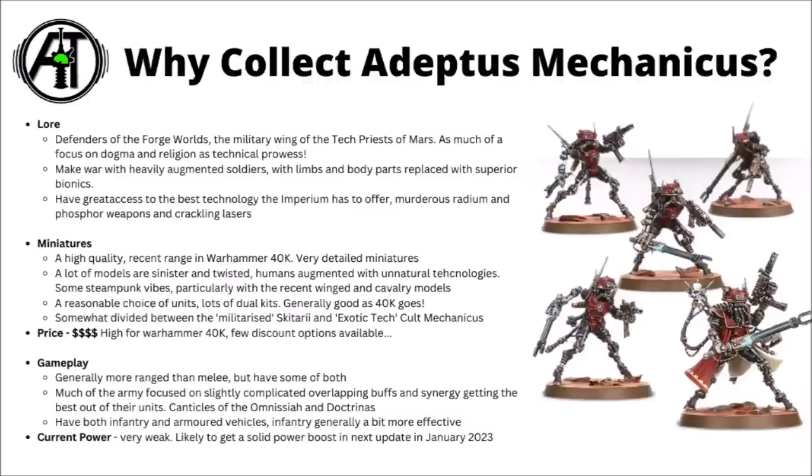In-game, broadly speaking, I'd say the Admech are slightly more about range than they are about melee, but they do have some of both. They do have some hard-hitting combat units like Ruststalkers or the Fulgorite Electro Priests. In the 9th edition codex, there's really quite a lot going on for them — a lot of overlapping synergies to stack buffs on each unit, which can potentially make a single volley of firepower extra nasty, and potentially quite hard to remove in return for stacking saves on Skitari troops. The Court Mechanicus get Canticles of the Omnisire — four hymns they can chant that make them better in different ways. The Skitari get Doctrina Imperatives, making them better against some things and worse at others, so you can vary them depending on the battlefield situation. They're an army that generally makes war with elite infantry plus a few armoured vehicles, with the infantry tending to be a bit stronger at the moment.